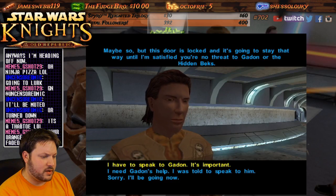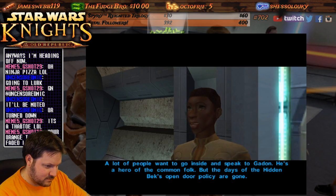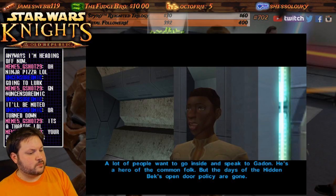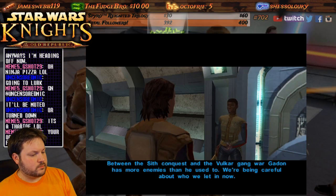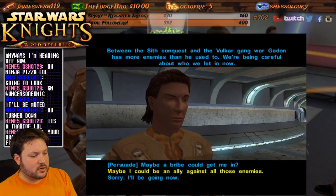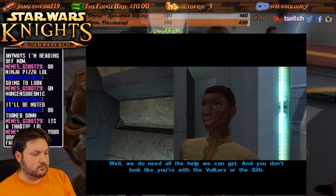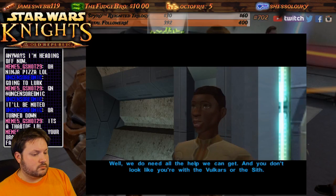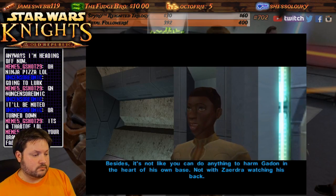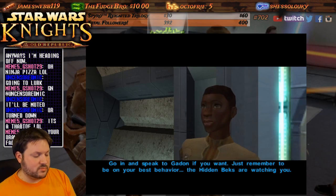'I need Gadon's help. I need to speak to him — it's important.' 'A lot of people want to go inside and speak to Gadon. He's a hero of the common folk, but the hidden backs' open door policy are gone. Between the Sith conquest and the Vulkar gang war, Gadon has more enemies than he used to. Maybe a bribe could get me in, maybe I could be an ally.' 'You don't look like you're with the Vulkars — go in and speak to Gadon.'